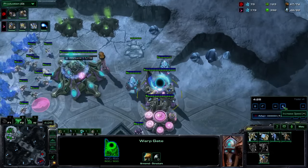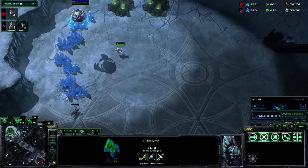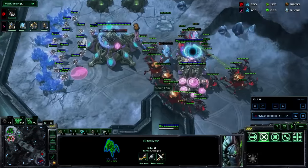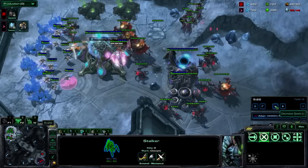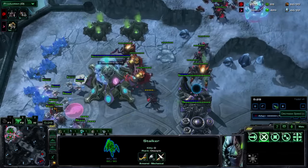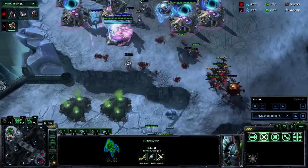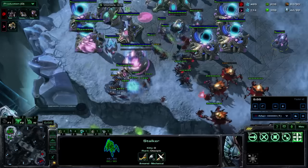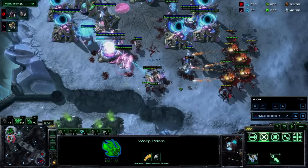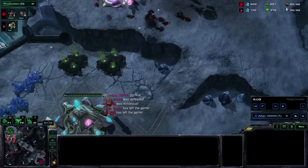But what we're going to see is he's very focused on denying scouting with a stalker, goes for a third base, just chilling — and then a whole crap load of Ravager-Ling comes in. That's no fun. Goodbye Protoss. This is something we've all felt: you feel like you're scouting well early on, you're getting decent production up, and then disgusting Zerg comes out of nowhere with a billion units and kills all your stuff. Pretty bad feeling.